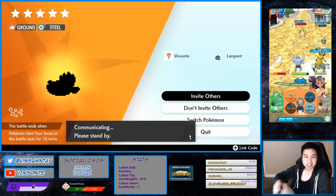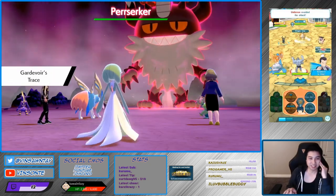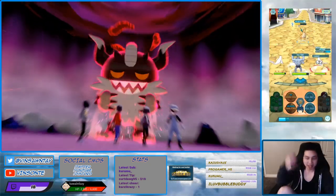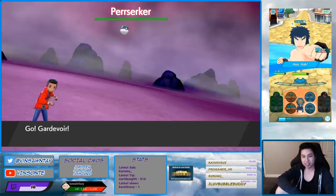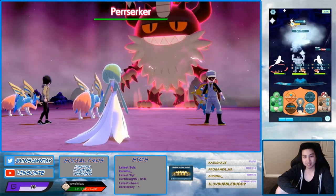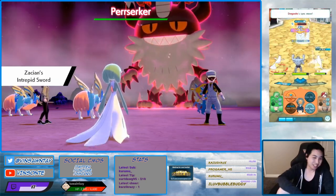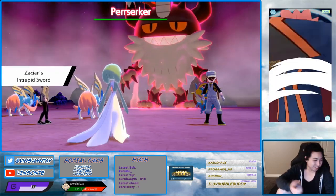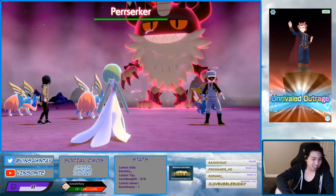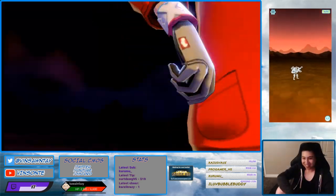We keep doing this until we find a Berserker. You can check which Dens you're doing. We hit an ability — there we go.